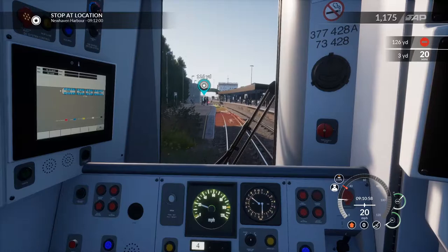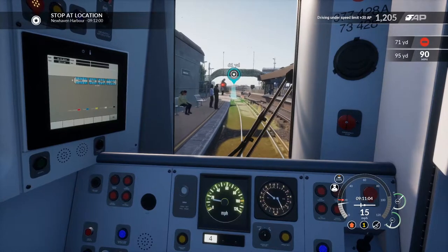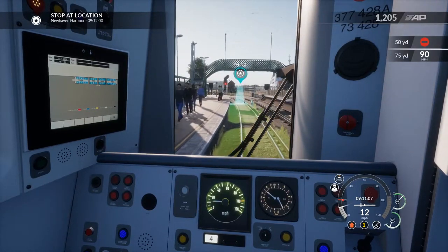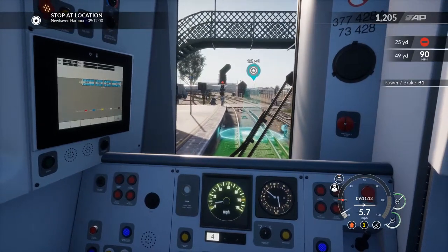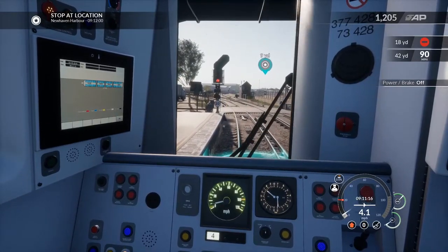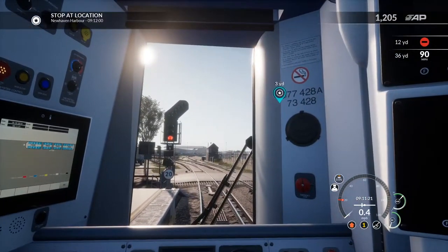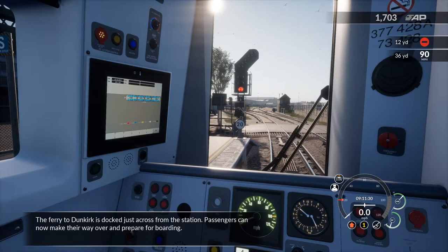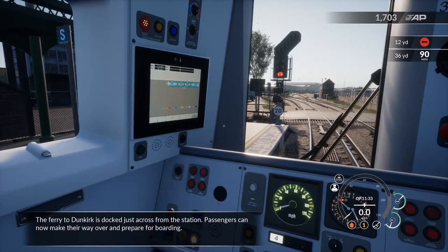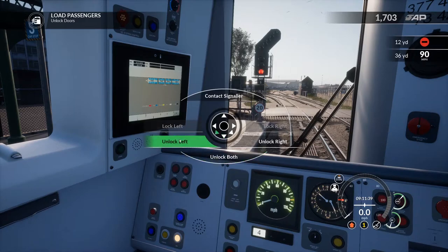I did make it in time — awesome! I'll try and stop as close as I can on the mark. That's not bad! The ferry to Dunkirk is docked just across from the station; passengers can now make their way over and prepare for boarding. Do you want me to open the doors? Yes — unlock.